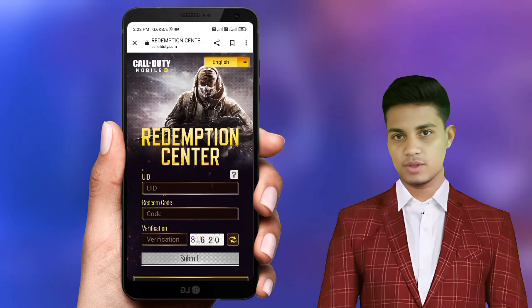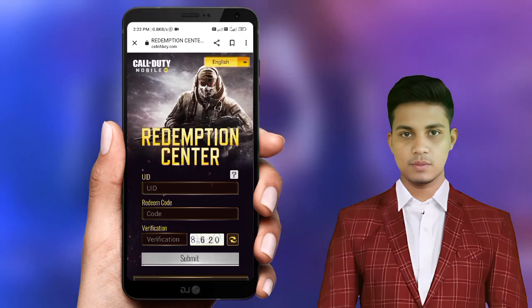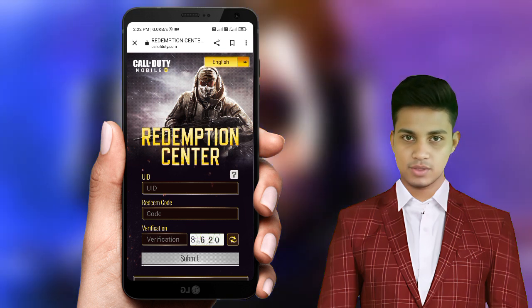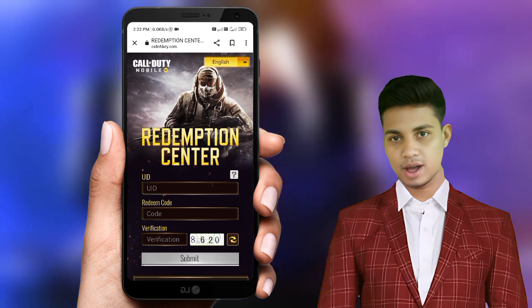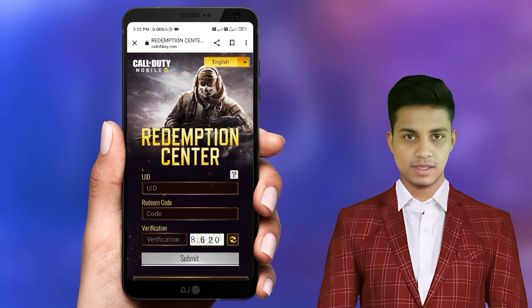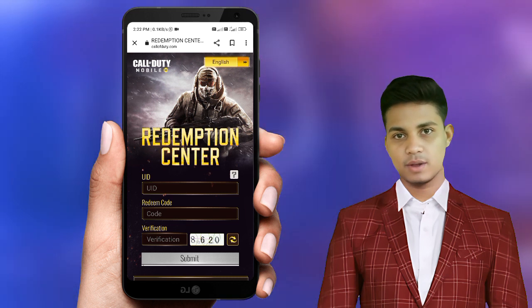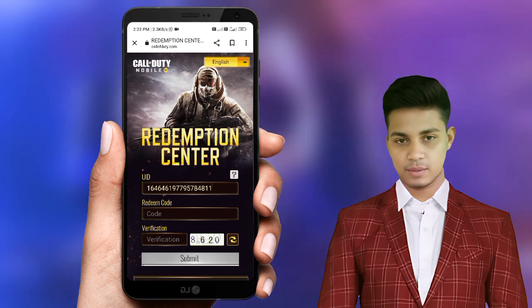So friends, all of you search "COD Mobile redeem center." You will get the official redeem center of the Call of Duty Mobile game. Inside this you will get three options. You all have to fill all three options in the right way — don't make even the slightest mistake. Inside the first option, all of you have to enter your UID number. Open the game and put the ID from your game profile here.